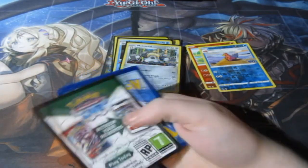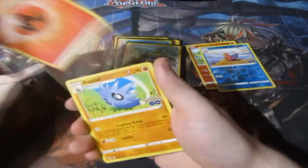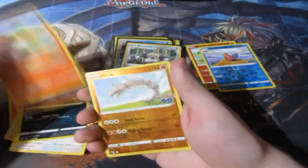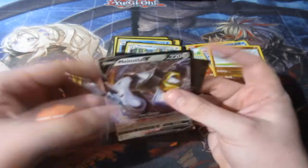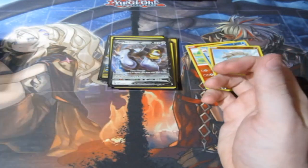Next pack, come on let's have a lucky one! Fire energy, Squirtle, Rattata, Numel, and Onix — oh there we go, we got one we don't have! Metal V standard — very good indeed, I'll take it!